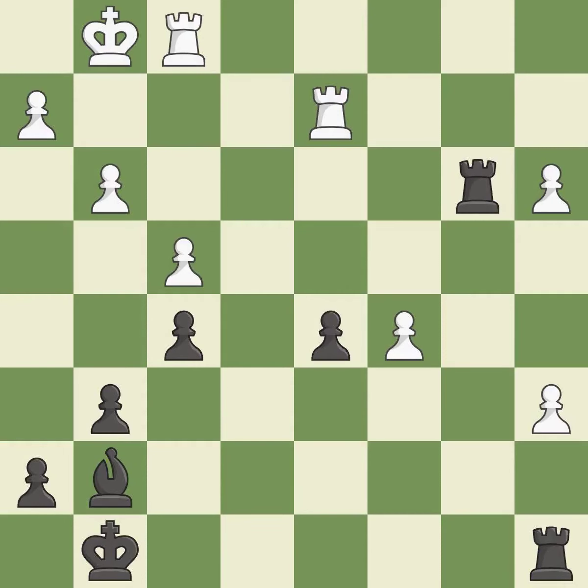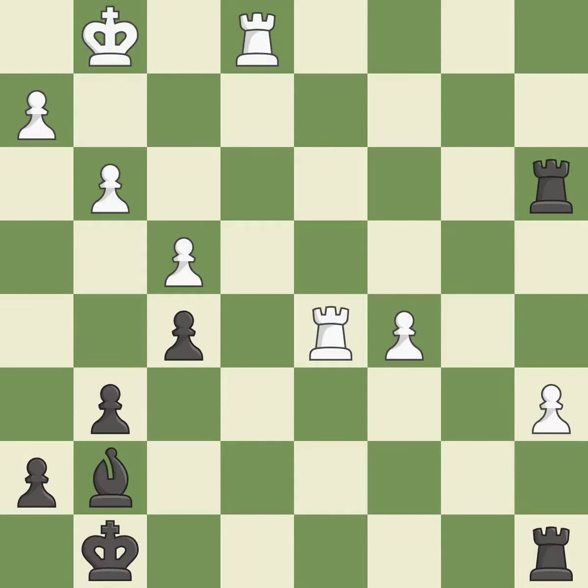This makes a passed pawn, meaning no opposing pawn can challenge it on its way to promotion — it is good. Takes back — it is good. That pawn was free for the taking. This threatens to push a passed pawn towards promotion — it is good.